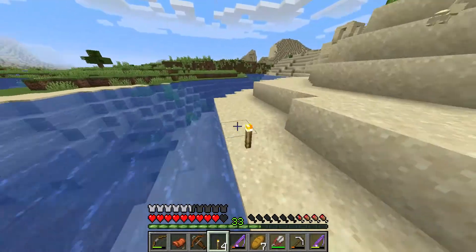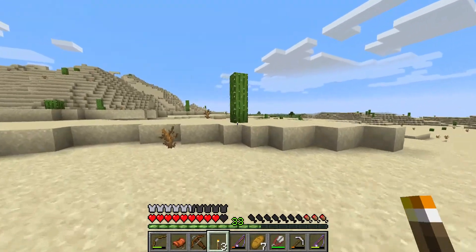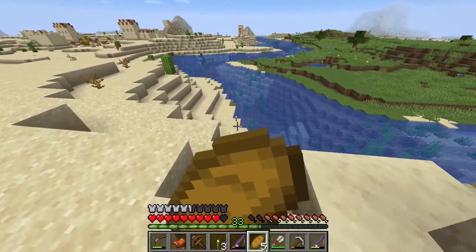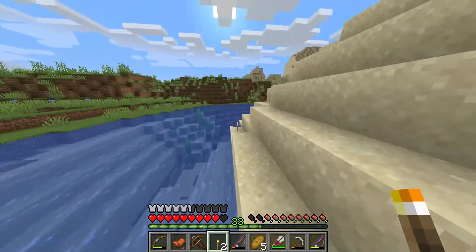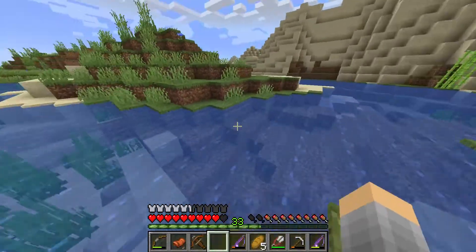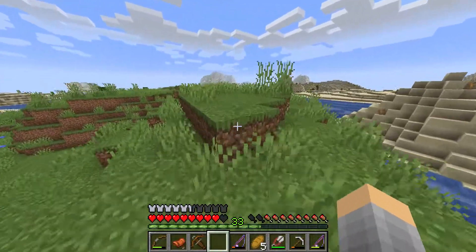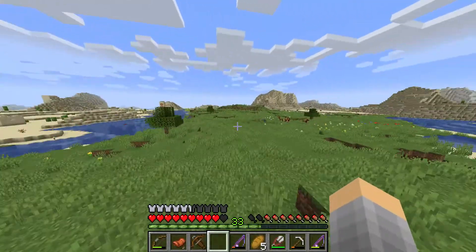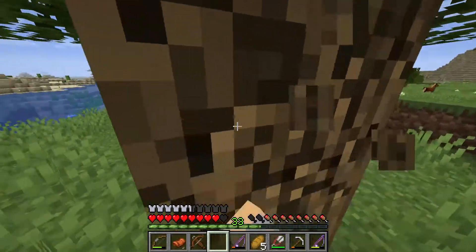I saw this earlier but didn't come out to it because I didn't think there'd be a village attached. I saw it from that river but I guess it's just a normal well — I don't think anything's at the bottom. I need some wood because I'm running low on torches and we'll need more for traveling. I saw a tree back there, so we'll grab that. Hopefully this waterway leads us to another bay instead of back out the same way.